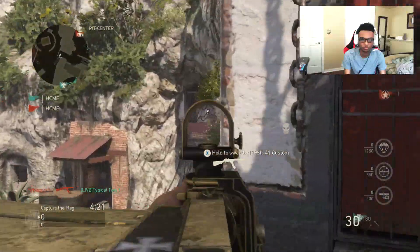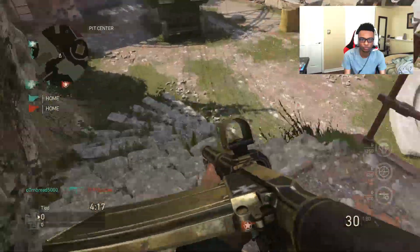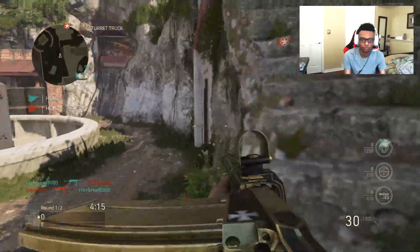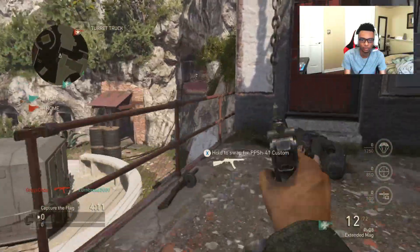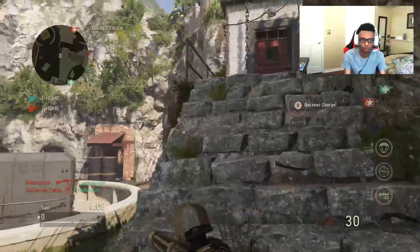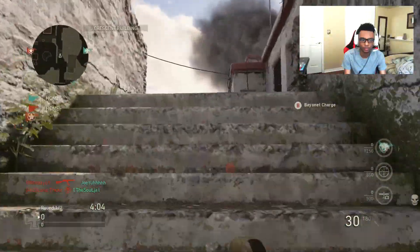Let's talk about the five new free DLC weapons coming to Call of Duty: WWII within the next couple of days. They're actually going to be bringing the Sten SMG, the Gewehr 43 rifle, the ice pick melee weapon, the trench knife melee weapon, and the GPMG LMG.